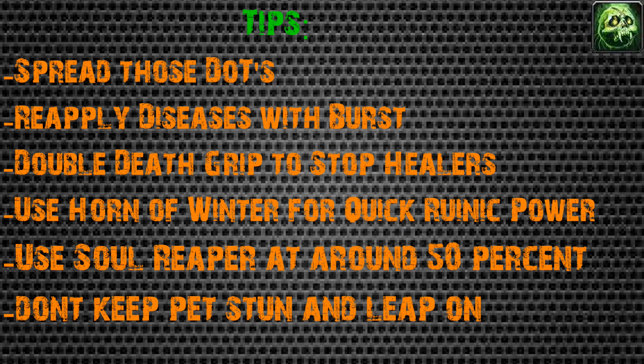Don't keep your pet stun and leap on auto-attack mode. To summarize the rotation: your main three abilities are Festering Strike, Icy Touch, and Blood Boil. Use Festering Strike for quick damage and to extend your dots, but don't overuse it. Prioritize Icy Touch and Blood Boil because they provide dispel utility and dot spread. They'll generally give you more runic power generation overall.